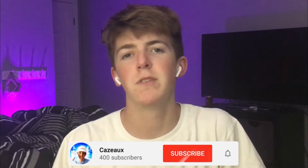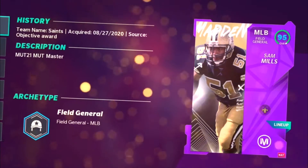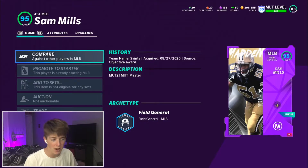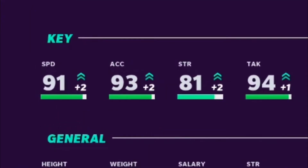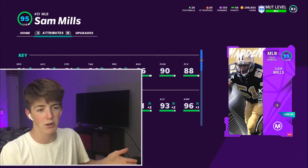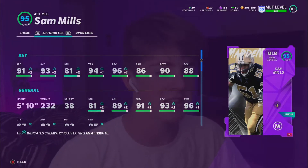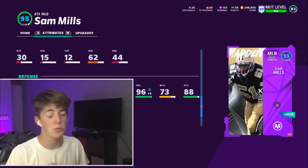Today we have a special video — not a lot of people can say they have this or that they've done this. Today we have a 95 overall MUT Master maxed-out Sam Mills. Absolute freak. He's technically a 94 but powered up to 95 because of the Saints chem. His stats: 91 speed — that's like Tyree Hill right now — 93 accel, 94 tackle, 96 play rec, 90 hit power, 88 zone coverage. You should not have this card this early in the game, but we have it, we grinded for it, and we're here to deliver some Sam Mills gameplay.